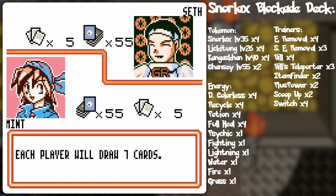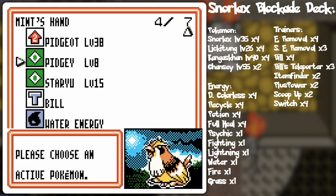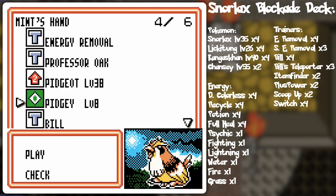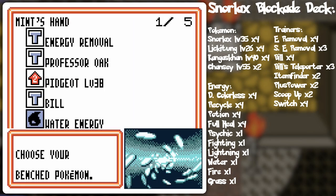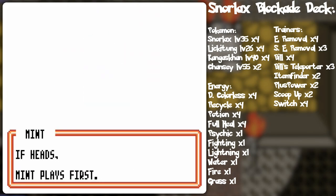Snorlax blockade deck is a go! And yeah it's a reference to the two block paths in the original Pokemon games with two Snorlax. I did not want to draw this sort of Pidgey first because it has two energy requirements. Oh, I should have put in the double colorless from my fireweed deck into here since I'm using some of the colorless critters.